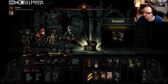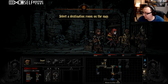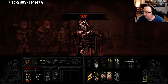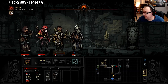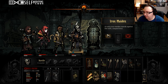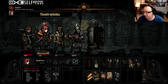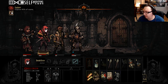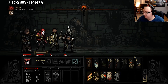Seize this momentum, push on to the task's end. We might want to do camp soon. Iron Maiden — how about the guy with the lowest health not open that? He's got claustrophobia now. After this next room we're going to camp.